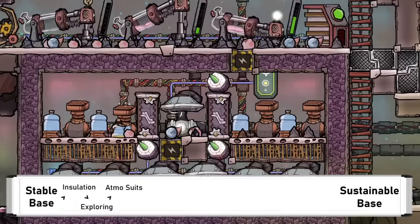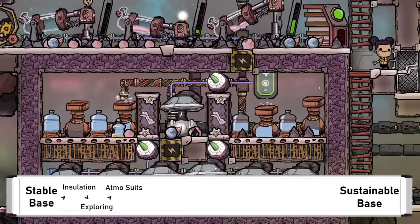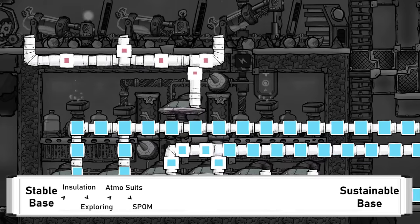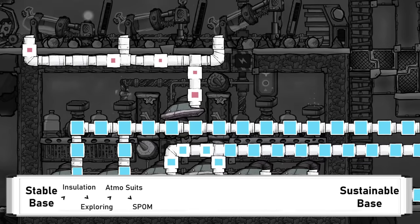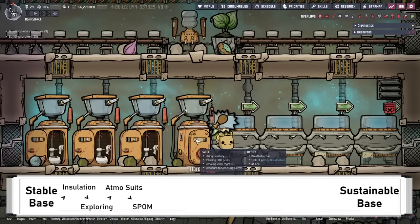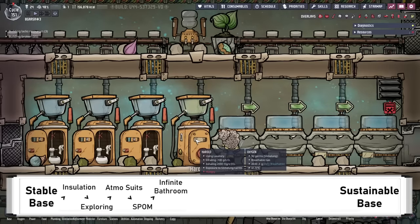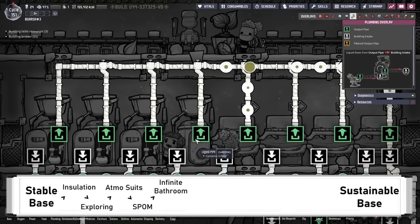Inside the base, you will likely want to transition your oxygen production into a self-powered oxygen machine, or SPOM, which runs off renewable water. And with some plumbing, the bathroom can be upgraded to a washroom with lavatories and sinks, ideally creating a closed or infinite bathroom.